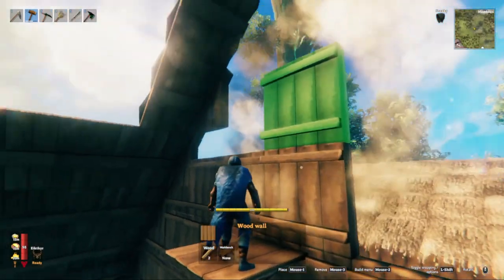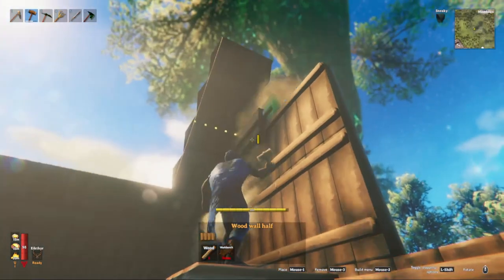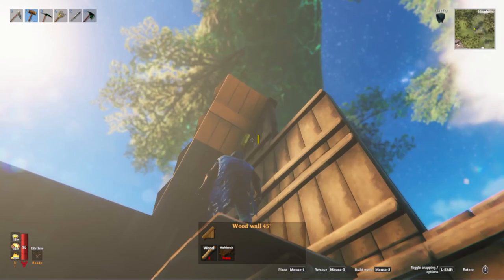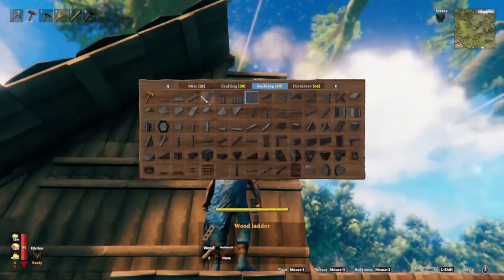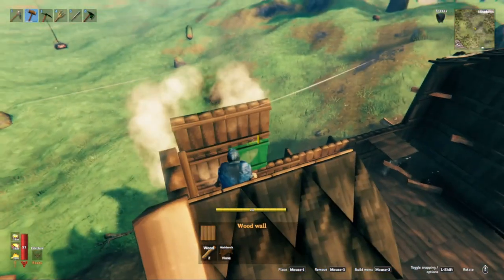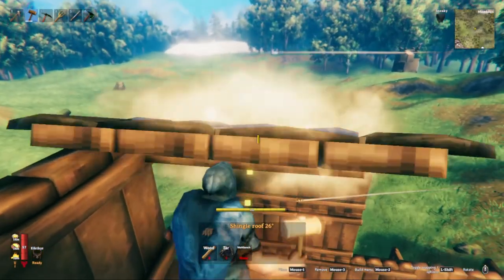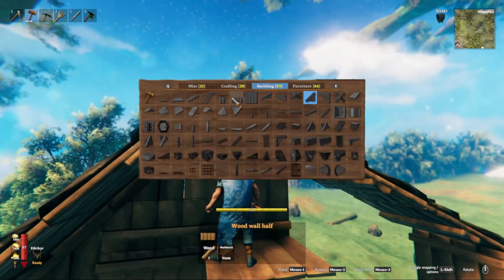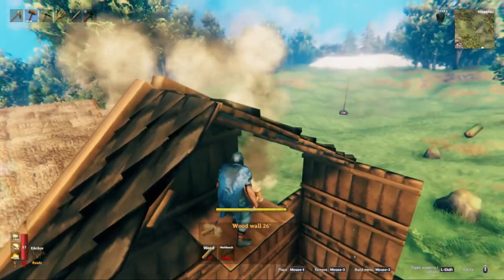We need some form of tab system to sort things and identify what is what. I'd like tabs splitting things up so you can more easily figure out what you want to select and build with. This could be applied to the furniture tab, the crafting tab — allowing you to sort through the forge and its upgrades or the workbench and its upgrades — or even the miscellaneous tab for sorting piles of wood and stones or campfires. It would be a huge quality of life improvement, especially as they add more materials and building pieces.